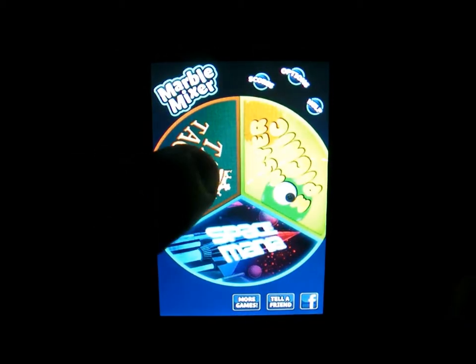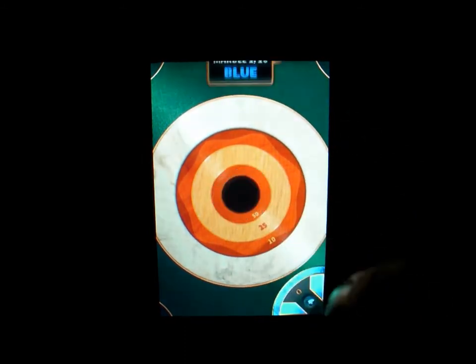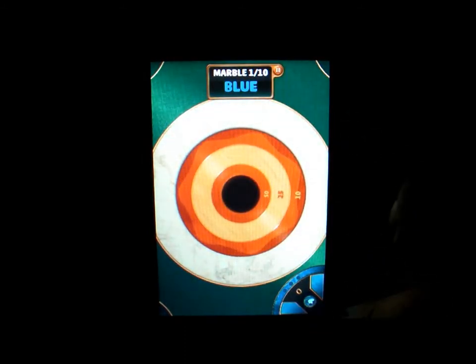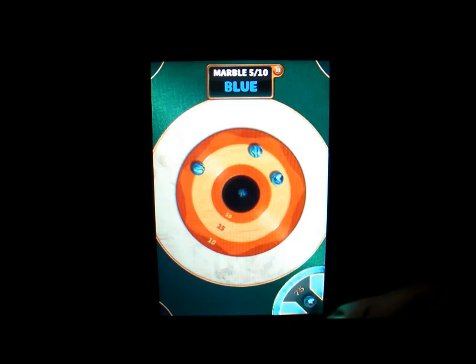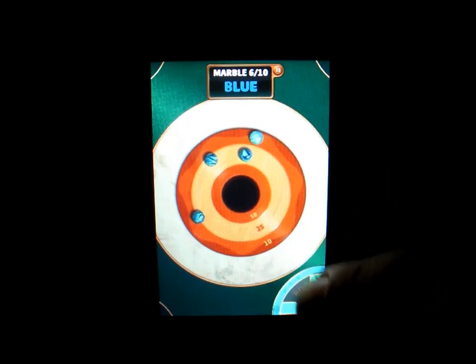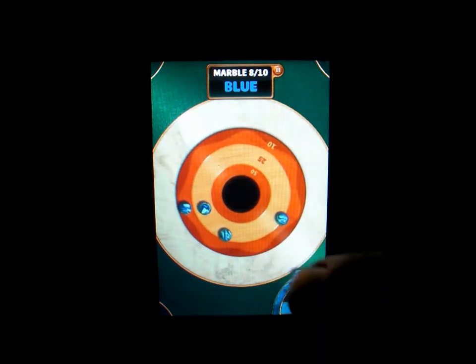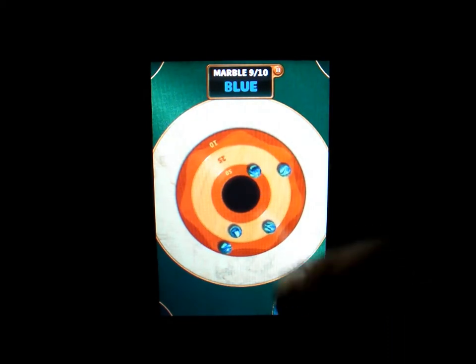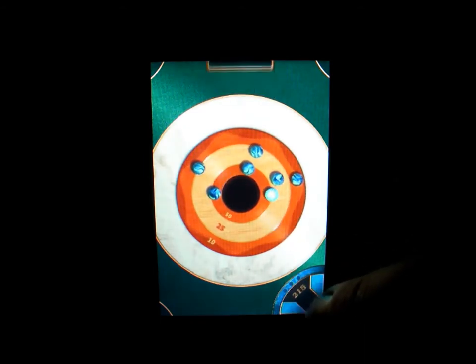I'm going to click on Table Tactics. This is the same thing but the goal is you only have 10 shots — you roll 10 marbles and you just have to come up with the highest score. You've got to try and land it on the 50, which is right on the edge before it falls through the center, and that's hard to get. It almost stops and then it rolls over the edge. So on that one I got 470.